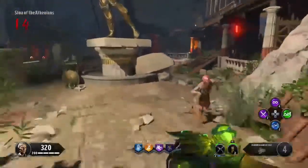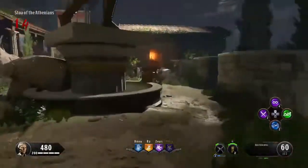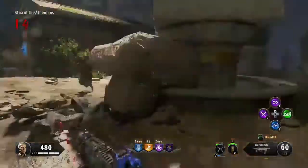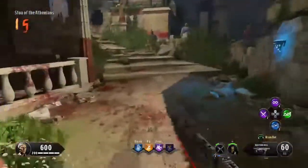Now that we've got that taken care of, onto the training spot. Admittedly, Ancient Evil isn't the best map for training, but the safest spot I can find for training is at the Stoa of the Athenians slash the Sacred Way. I'll show you gameplay of me training in that area to give you an idea of how to train there.